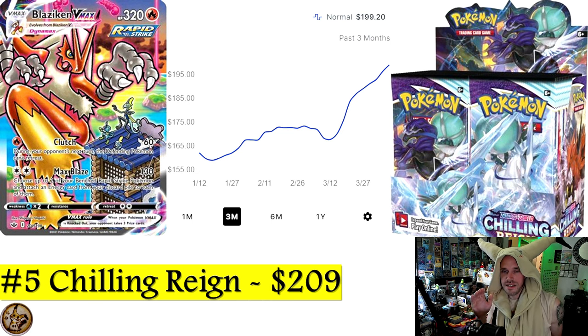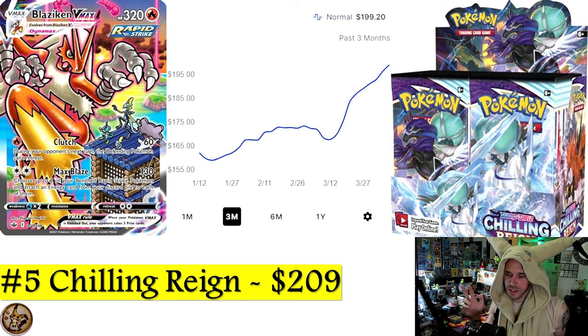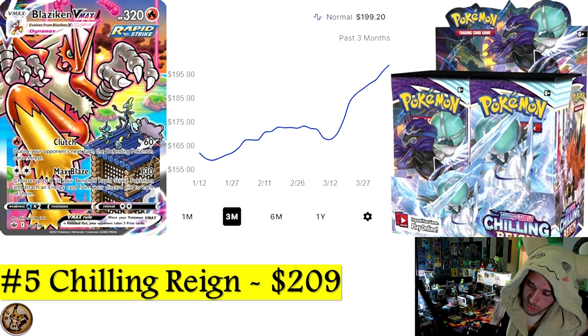Number 5 is Chilling Reign — featuring the Blaziken and the Moltres. Chilling Reign is officially a $200-plus set at $209. We all knew it was underrated. Chilling Reign is highly underrated and I doubt the price will ever go down. Calyrex is in there too — Calyrex is cool — but the Blaziken has been getting a lot of attention.